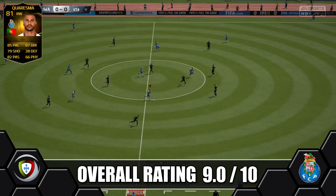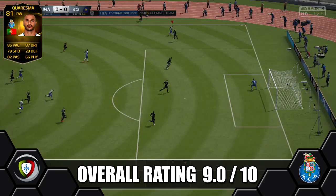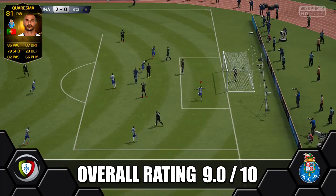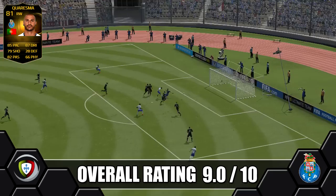That said, when you've got Quaresma on the ball, you want to be trying to dribble as much as you can — let's be honest. Price range is 50 to 75k. We were really lucky — I think it was a minute past six, we were spamming that search, but luckily one popped up and we were the fastest finger first, so we managed to snap him up. Really tough to get, but we managed it.